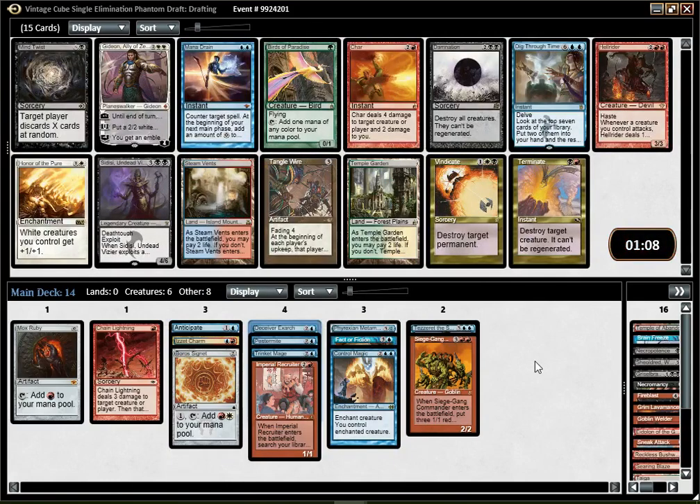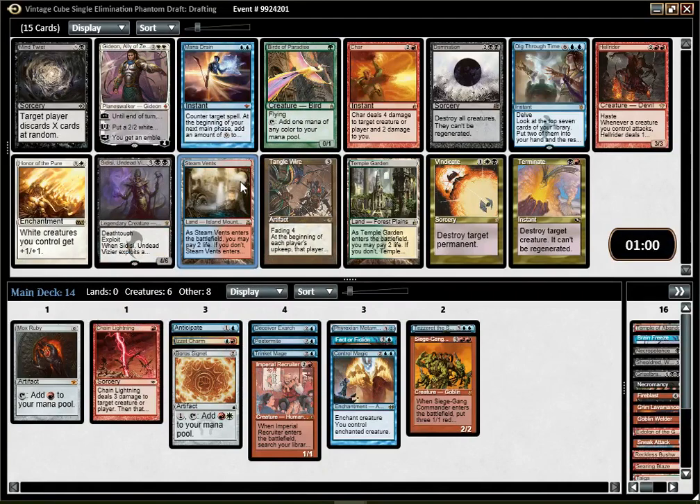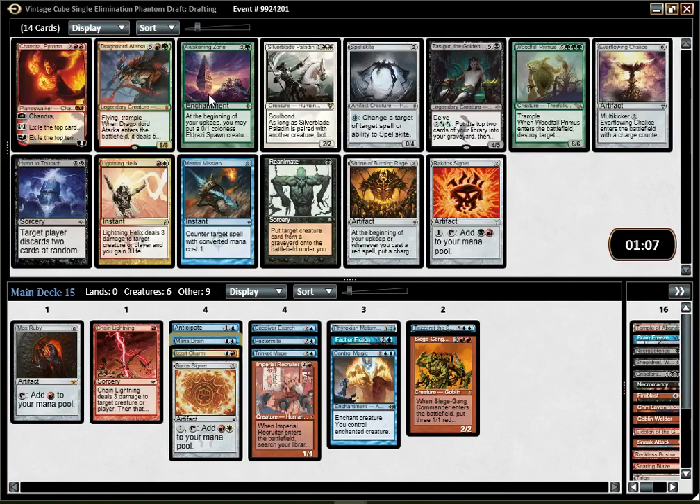There are some really good cards for Blue-Red here though. Mana Drain is pretty insane. Steam Vents is great, especially now that we know Volcanic Island has been taken by someone else — makes Steam Vents pretty appealing. I think I should still pick Mana Drain because that card is just too damn good, and hope to wheel the Steam Vents even though it's not so likely. There's a Reanimate here, but we pretty much moved away from that thing.